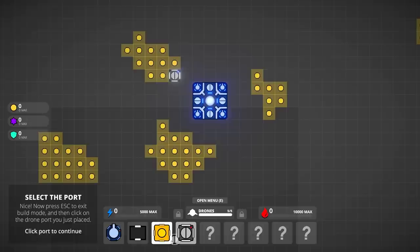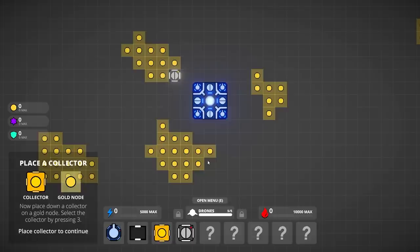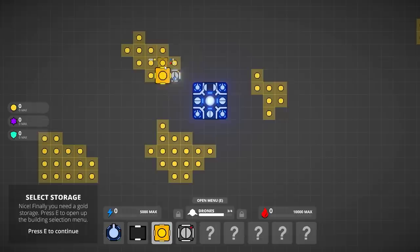I placed a drone port. Oh, these are new. Escape to exit build mode, then click on the drone port you just placed. Resource drone — it's going to start producing resource drones. Escape to leave this.